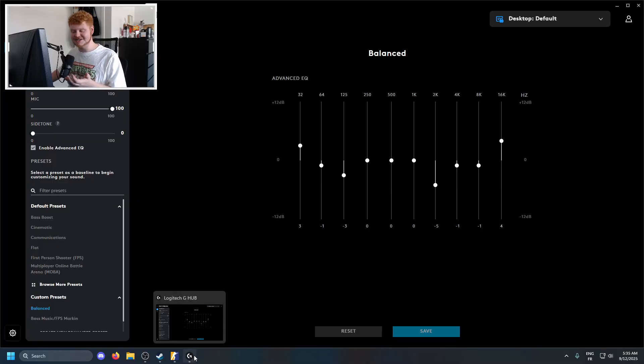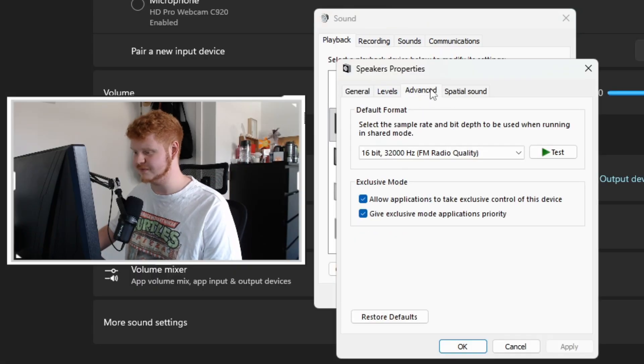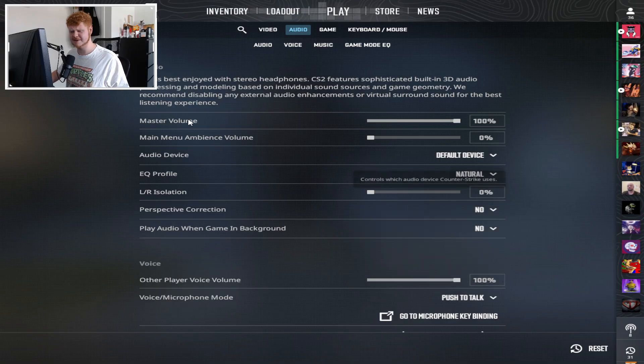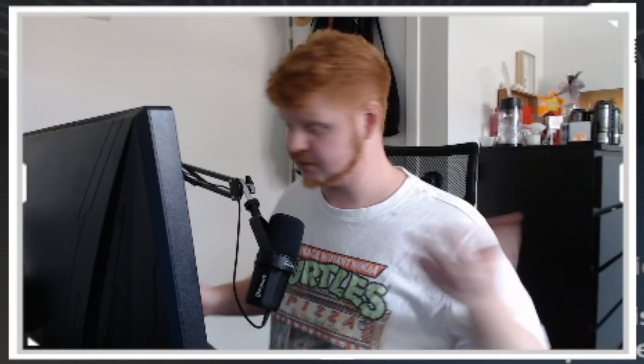Moving on to audio settings. I'm using a Logitech G Pro X Wireless Lightspeed. In the Logitech G Hub software I'm using a specific advanced EQ. In Windows, go to sound, then advanced sound settings, click on the headset, go to advanced, and for default format I have 16-bit 32000Hz or FM radio quality — if I use anything else this headset sounds like garbage. My master volume is on 100% and I'm using 35 volume on Windows. EQ profile is on natural, LR isolation is on 0%, and perspective correction is on no.